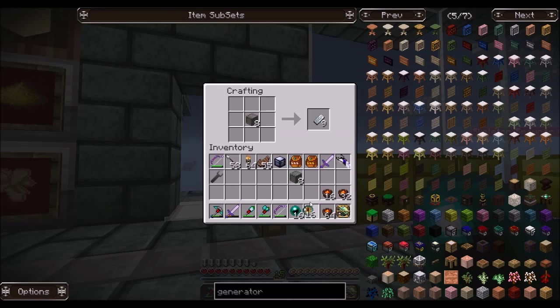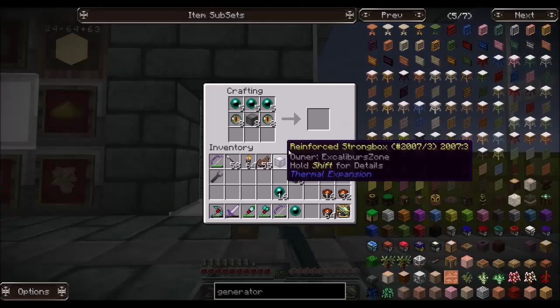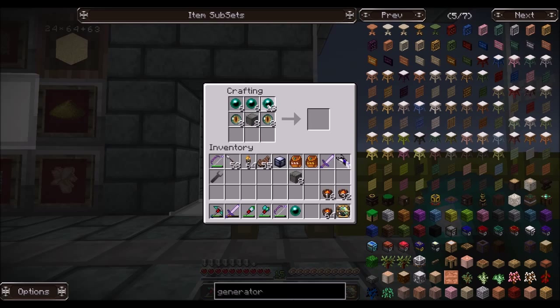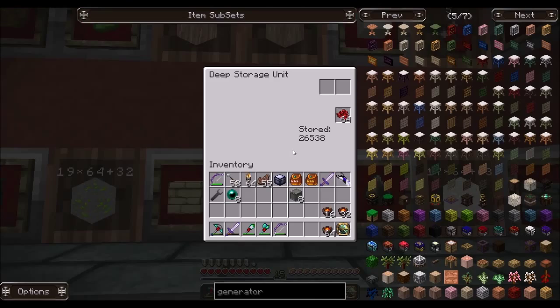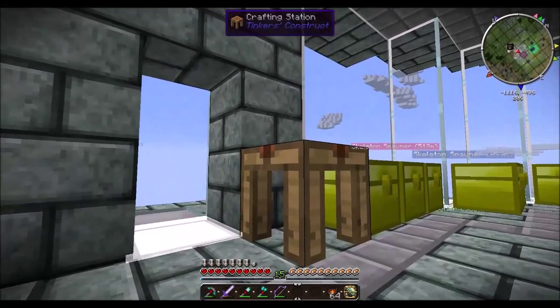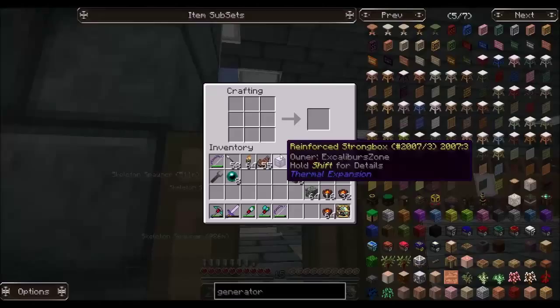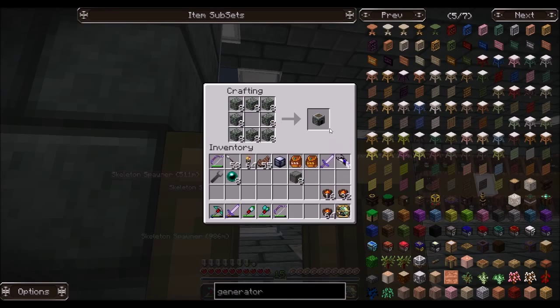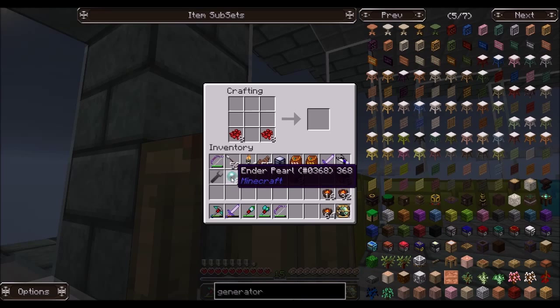Put that there, that'll split here, these will go there. We need a redstone — I don't think we need to worry about that. Let's take a look at that again — we need eight furnaces and we've got eight pearls, easy enough. There we go — eight ender furnaces and we've got eight pearls!